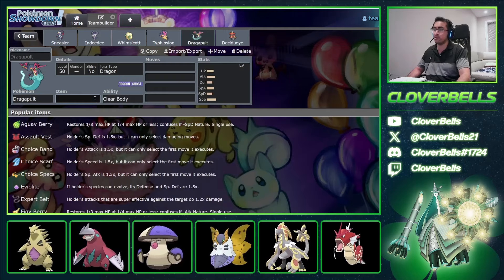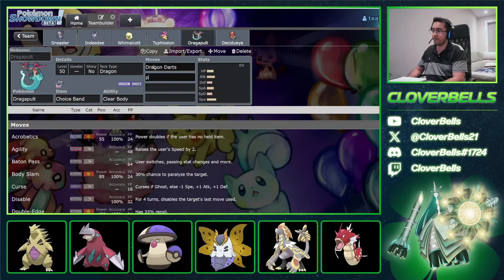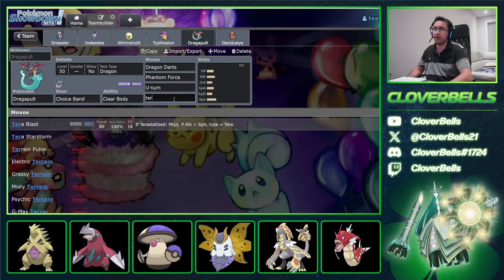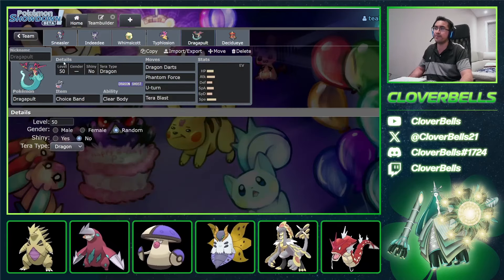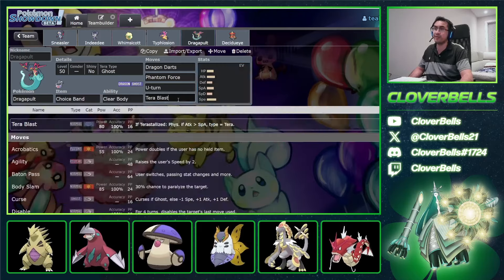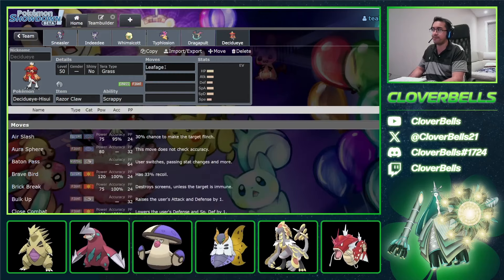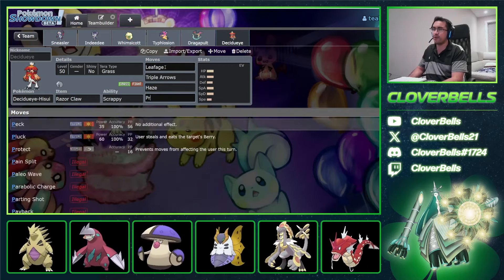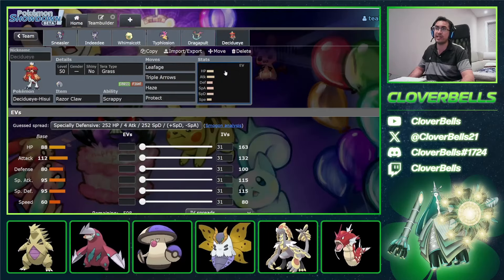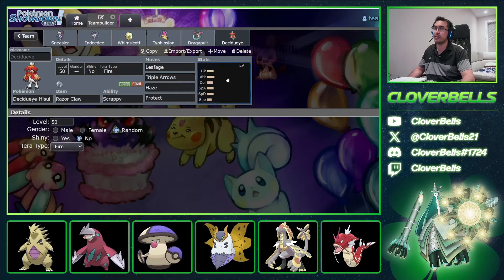For Hisuian Decidueye: Leaf Blade, Triple Arrows, Haze, and Protect. This is quite nice — in case teams want to Intimidate the Sneasler, you can always Haze that away, but this is mostly for the Dondozo matchup. Go Tera Fire against Fairy shenanigans. For the EVs: Whimsicott just wants to be super fast and super bulky — 244 HP, 252 Speed. Typhlosion same thing — as much damage as possible with a lot of Speed investment. Dragapult: 252/252, either Adamant or Jolly, either way it's fine.